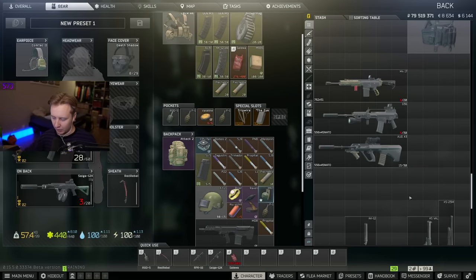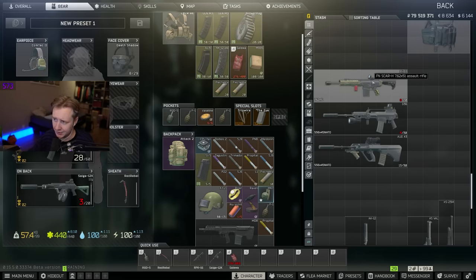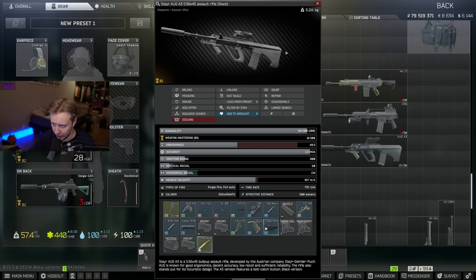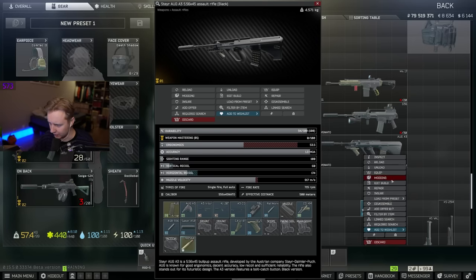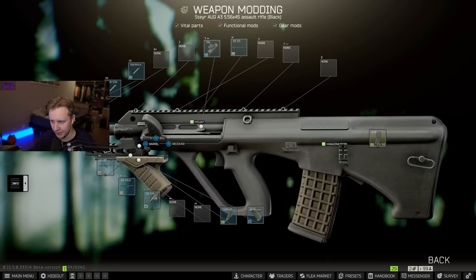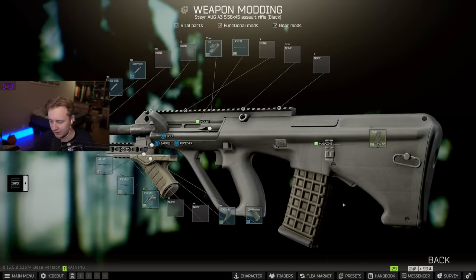Another change that might go unnoticed unless you look deeply into the mods: BSG added a couple of new modifications for G36, SCAR, and AUG. The AUG itself has a new body which is the dark AUG — we only had the bright AUG before. And there is a new railing that you can add to this AUG, which looks really nice because it's really long and it lays right next to the gun. If you like some free space on your screen, this is a really neat thing to use.